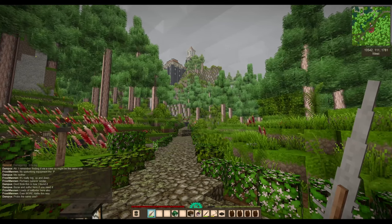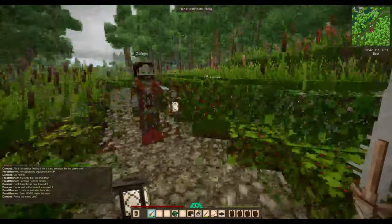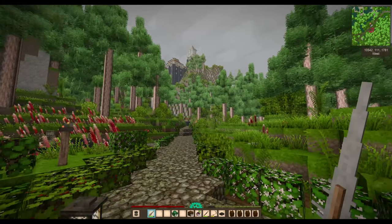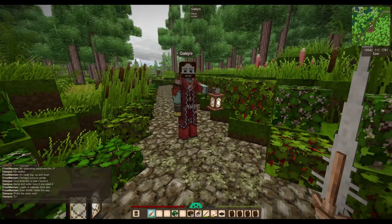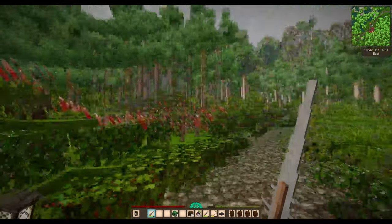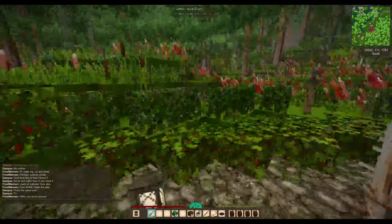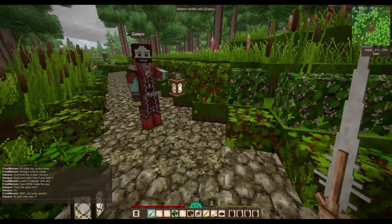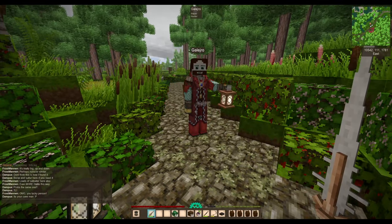We've traveled through space and time to Galazro's other build. You've seen this before, but about three days after recording the first video, there was a major server crash. Galazro lost roughly a quarter of the build and had to rebuild everything from scratch. It's only thanks to Coca-Cola — a server admin — that the server got back up at all. We're going to look at the build again as Galazro used the chance to improve it.